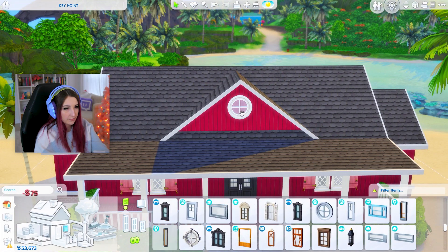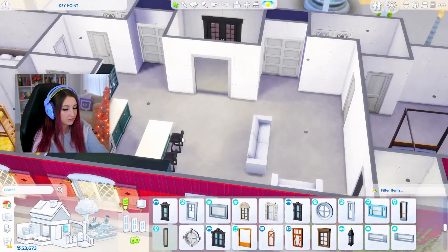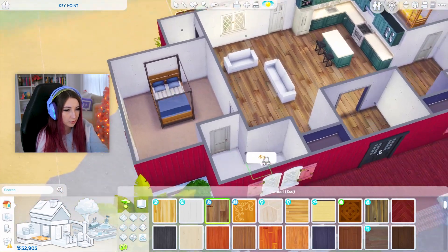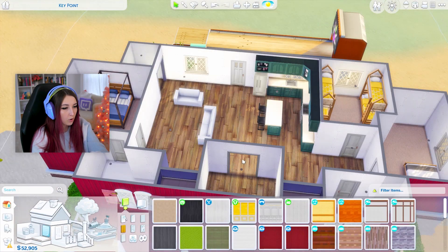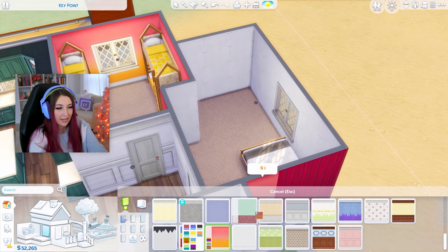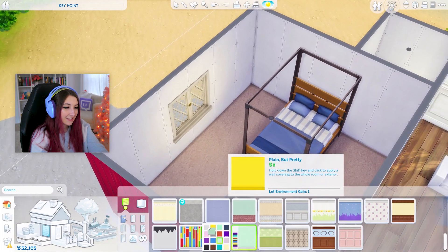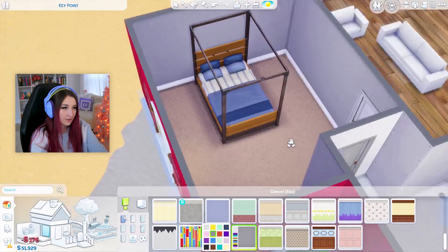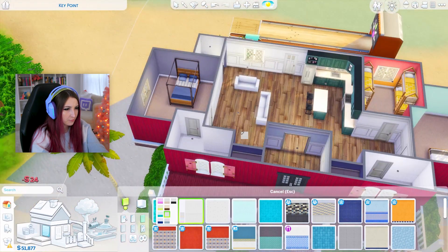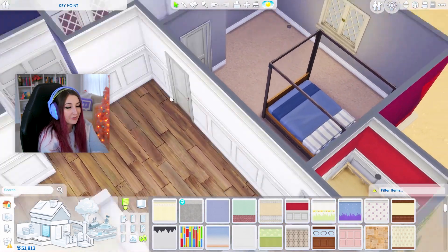There is something so damn cute about these round windows. Oh I hope my next house has a round window. Okay I've got wood floors, carpet in the rooms, tile in the bathrooms — we're looking good. Now for wallpaper. We do like a fun ombre thing in the kids' room. Grandma's room can be a mint color — that's kind of cute. The parents' room gets gray. In the bathrooms let's do like white tile. We'll make one tiny space red just as a reminder of what the outside of the house looks like.